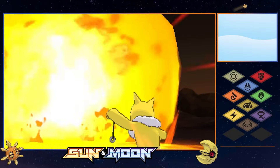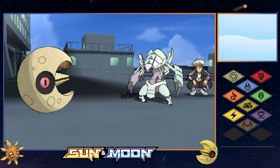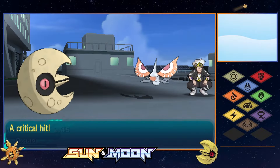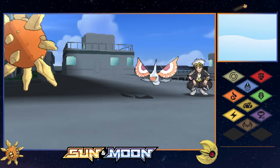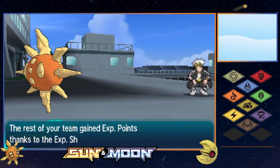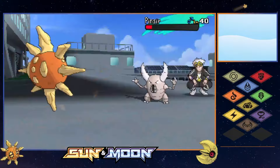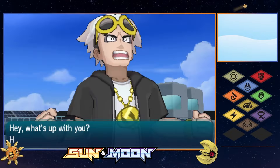Continuing toward Lillie's location, we quickly beat Faba and faced Guzma for the final time. Moon barely survived First Impression before delivering a huge Power Gem to KO Golisopod. A few attempts later, Sun won a speed tie against Masquerain and defeated them with the quad-effective Rock Tomb. Pinsir survived a Rock Tomb and returned a strong X-Scissor, but Sun barely survived in the red and landed the knockout blow. Ariados was last, and Moon outsped and finished off the bug - our final matchup with Guzma.